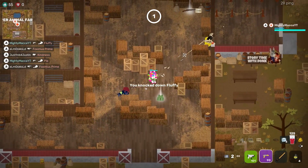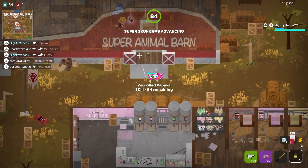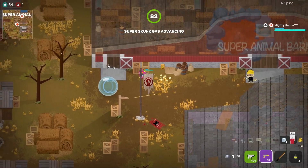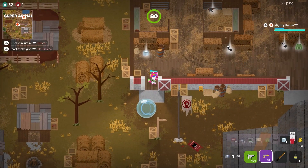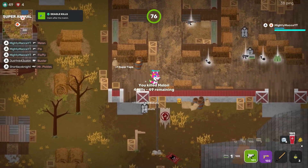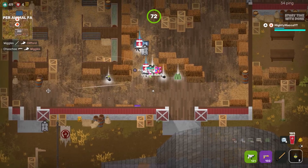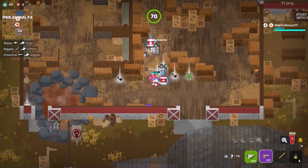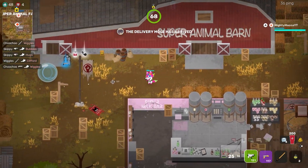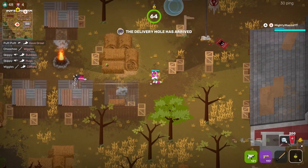Tip number two: when you land and you have the choice between a gun and a shield — whether it's level 1, 2, or even 3 — get the gun first. If there are multiple people landing there, they're going to go for that shield. That's why you get the gun, so you can just pop them. They're down, they're out. That's another big thing at the start of the game.